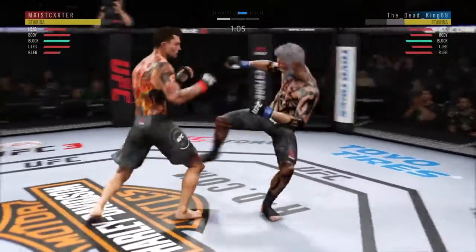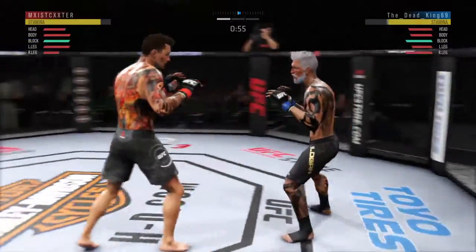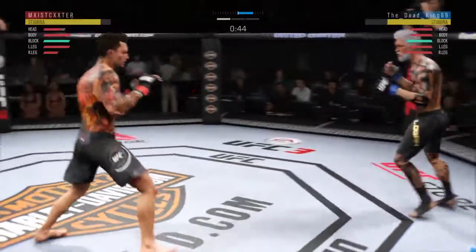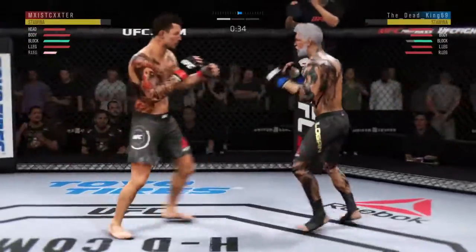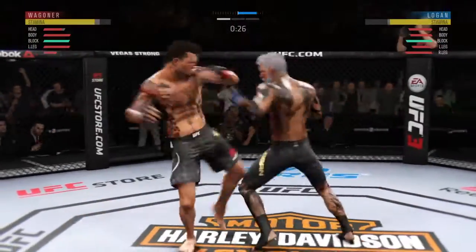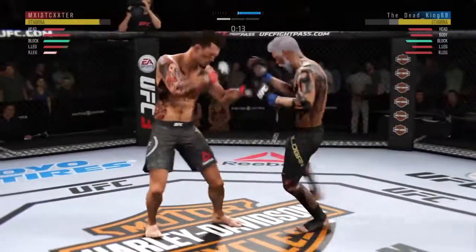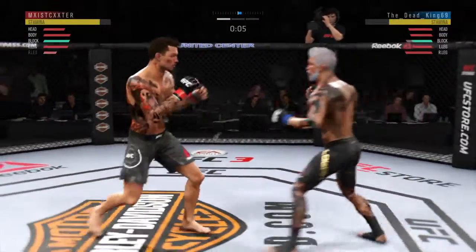There's that kick, and continues with the inside leg kick. Maybe he'll look to set up that hook again. Nice inside leg kick — not even telegraphed. And again, that inside leg kick to that same spot. He connects there. Nice leg kick. 20 seconds to go in round one. Hard leg kick. Some have gotten through, Joe — this shot is blocked.